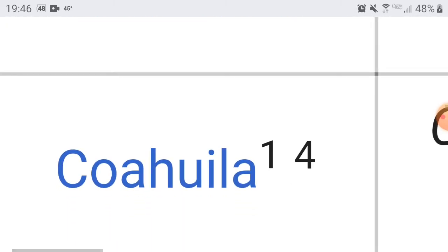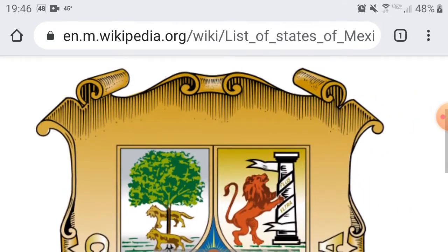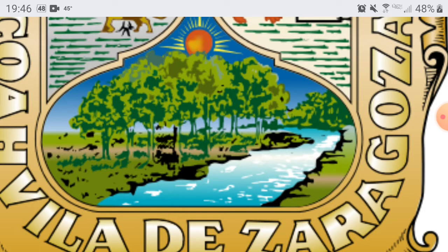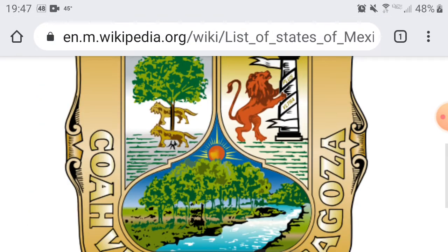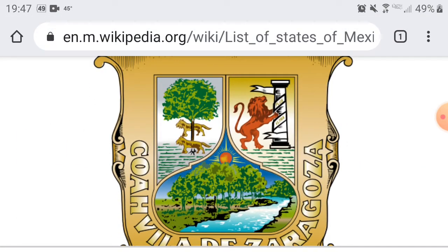Next up we have Coahuila — capital is Saltillo. Wow. Is that a photograph or an illustration? If that's an illustration, that looks incredible. I could look at that all day. You guys are going to get a 9. Just for that illustration alone — you guys get a 9. You are beating Baja California Sur. There's probably not going to be very many instances where I give states a 10, because you can't really beat a 10. But you guys getting a 9 — that is something.